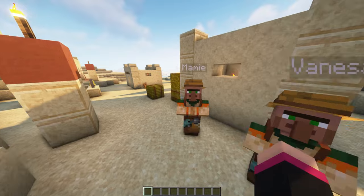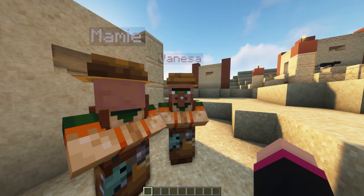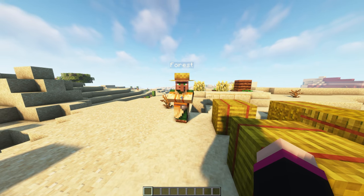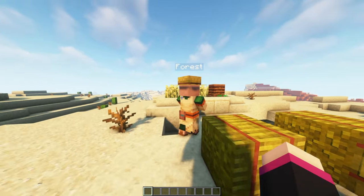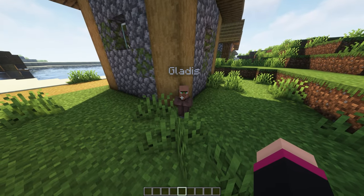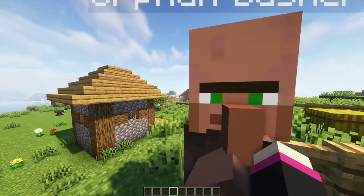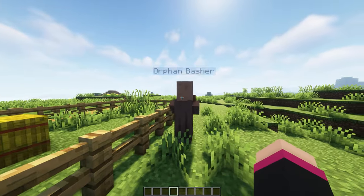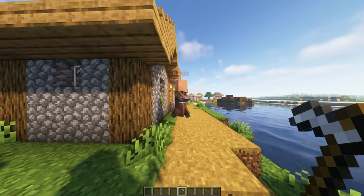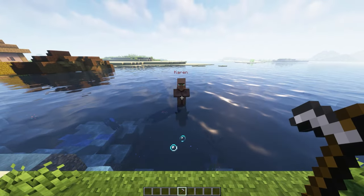Villager Names is a mod that gives villagers names. This mod has a list of over 9,000 names — Vegeta is shaking in his boots right now. These names generate for all villagers in your world, so you can easily remember what villagers have the traits you want by looking at their names. You can also go through the config files and add in your own custom villager names to add some spice to your world.